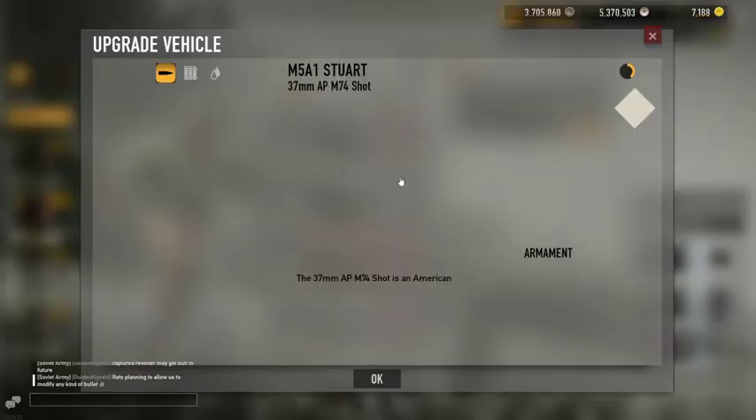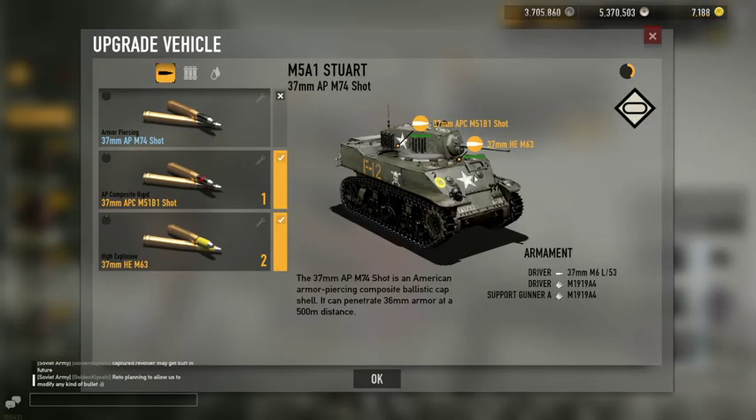Moving on to the next tier tank for the Americans, which is the Stuart. The Stuart has fairly weak armor on top, weak lower armor, weak on the sides, weak in the back — every side is kind of weak, and the tracks are also weak. However, this tank has a high health pool, so when taking shots from a BT-7, T-38, Luchs, or T-70, you'll be able to take about five to six shots and live a lot longer because of its good health pool.